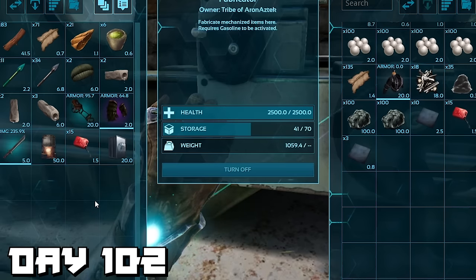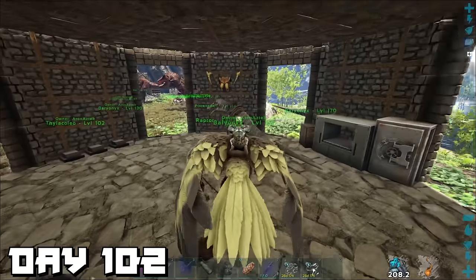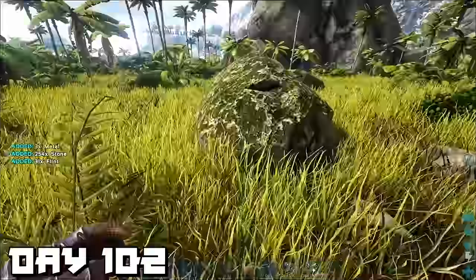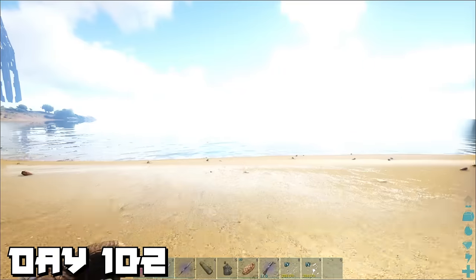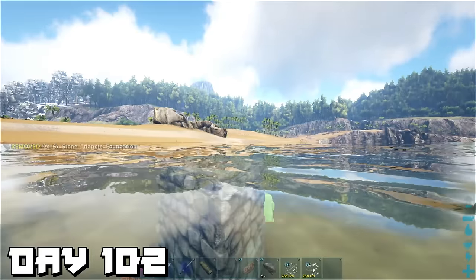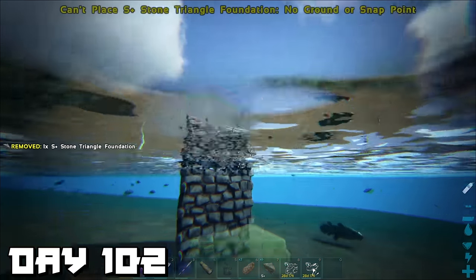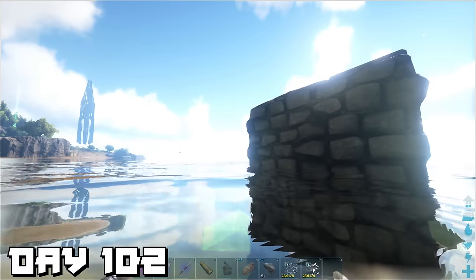Day 102 — we finally have enough materials to make our industrial forge. I grab a vault for storage, our T-rex for safety, and jump in our bird to fly over to our new base. We start gathering materials to lay down foundations for our brand new base. In this 200 days I've added a mod — the Structures S+ mod — which makes building a little easier and aesthetically pleasing; we can stack foundations on top of each other now.